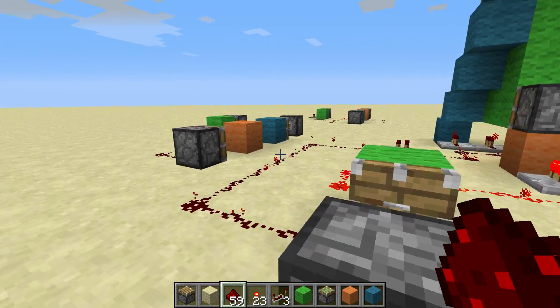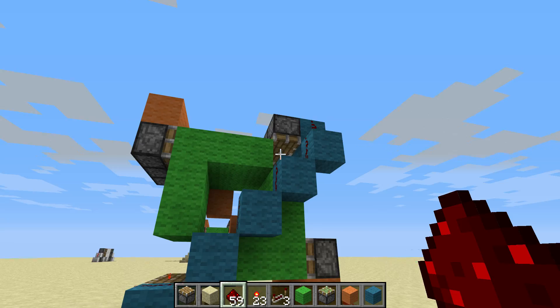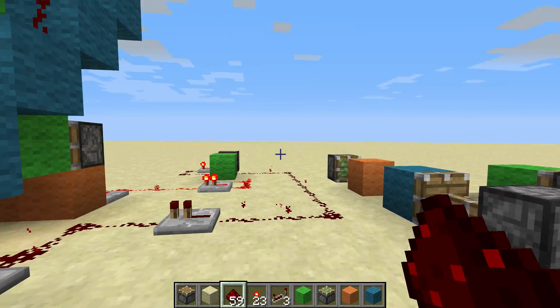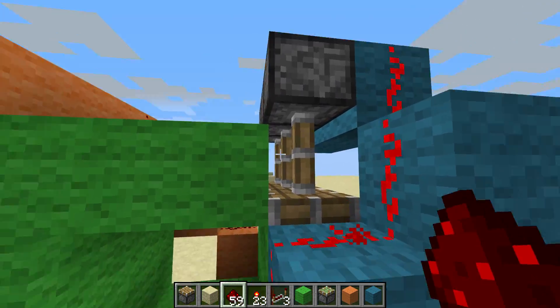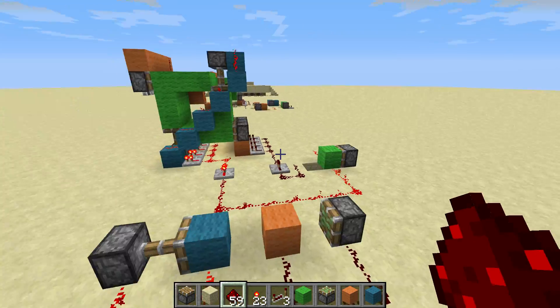You may have noticed this in your circuits when you try to build it in 1.4.6. What happens is these pistons will extend, or these will, but another set will not extend. And this is caused by a set of pistons not retracting in time for the other two to extend. And that is a problem.